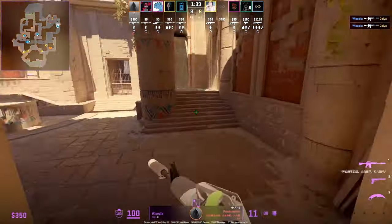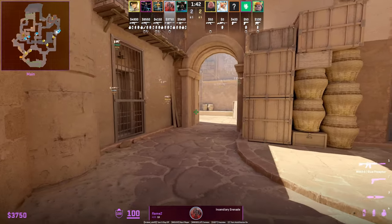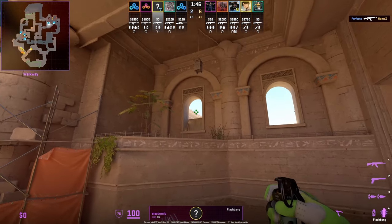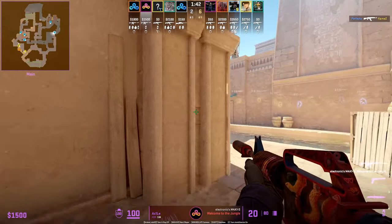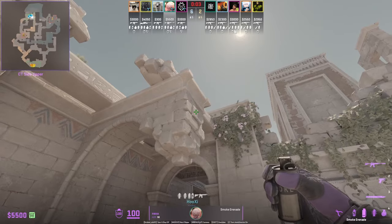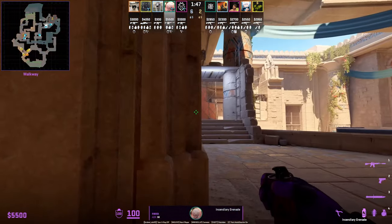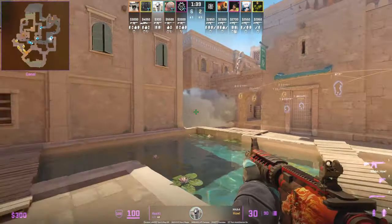If you want to safely peek towards water at the start of the round, we see Flamezy throw the self pop flash off the wall and then fall back. A very strong flash that you can have your teammate throw will allow you to safely peek out A main. Unless you're in a team environment and competitive one, you're not going to fully push out A main most of the time, because there are so many positions that you need to deal with.